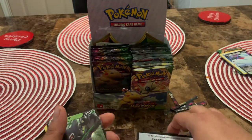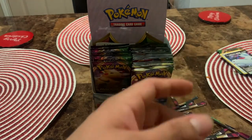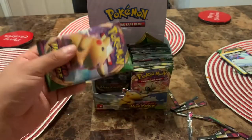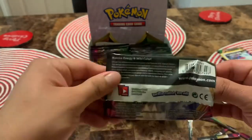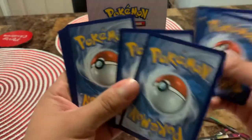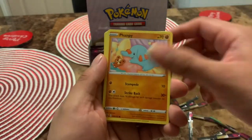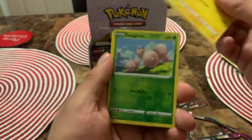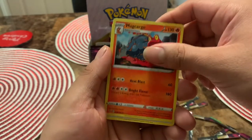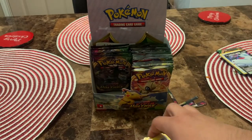Make sure to hit that thumbs up button for that pack, you know. So far the left side of this booster box has been pretty sweet. Let's go with water and leaf — Wishiwashi, Poochyena, Voltorb, Exeggcute, reverse holo, Magnemite, Magikarp, Nidoran. There you go — not too crazy in that one.